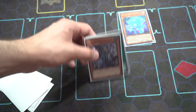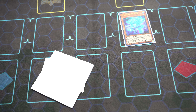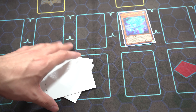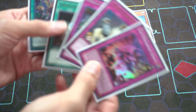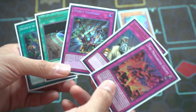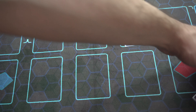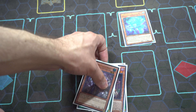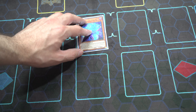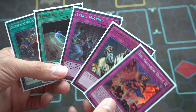I could have just searched out Knowledge and drawn two cards immediately, but I'd run the risk of drawing into Apprentice Illusion Magician. At that point Magician's Souls becomes dead, because you can't normal summon again during the turn — you already normal summoned Blue Boy. By doing it this way, you thin the deck by two cards and add Knowledge without risking drawing into Apprentice Illusion and ruining Magician's Souls.